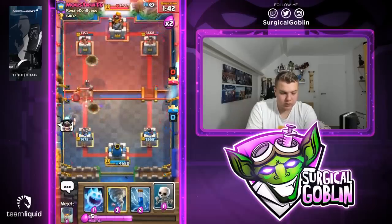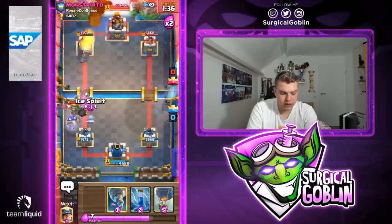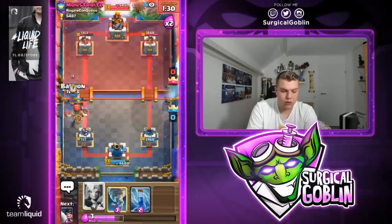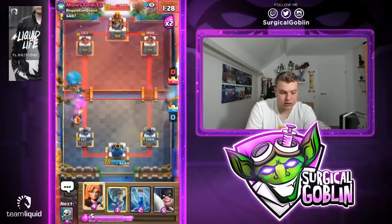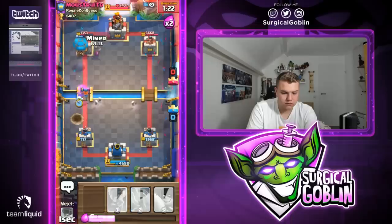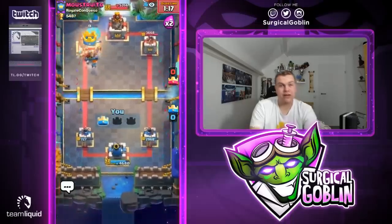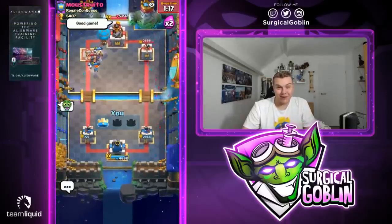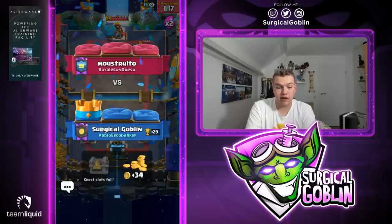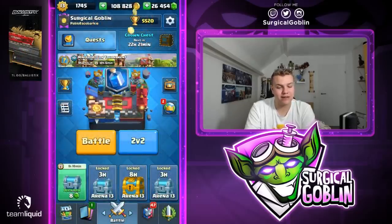Super annoying deck to play against. Let's go with skeletons for his executioner, ice spirit, then miner on defense. Let's go with a balloon — he has tornado but we might be able to outcycle him. Let's go with a zap. That was GG — one HP balloon! Miner, zap to reset the king tower and crown tower, and a miner luckily the executioner didn't splash onto the balloon or maybe it did but it still managed to get a hit with one HP.